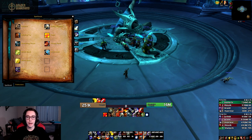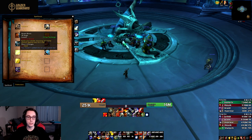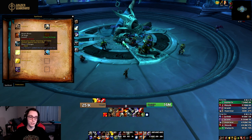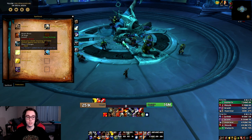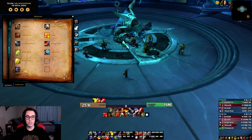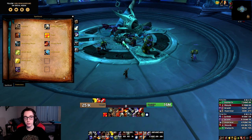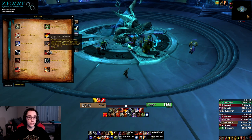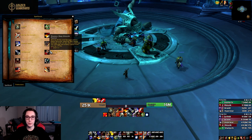Two abilities have been added from the Protection toolkit: Shield Block and Shield Slam. Currently they're both not worth using in PvE, though Shield Block might see some use in PvP. As you can see, a lot of these abilities that have been added back are probably not going to be very useful in PvE, but they might have their spot in arenas.